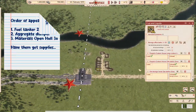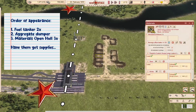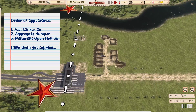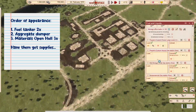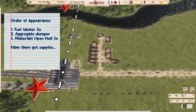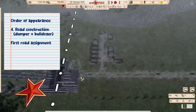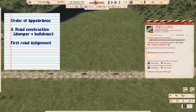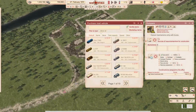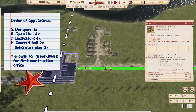Now that the boring setup part is out of the way, we start the simulation. First we get in our vehicles in a specific order: I first bring in two fuel tankers, then one aggregate dumper, then three material open halls for the material distribution office, and have them get supplies. This takes time. Once they have appeared, I bring in my road construction team — the gravel road construction team — and they start graveling immediately, because without gravel on a mud road, rain is your enemy and will slow down everything.